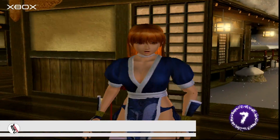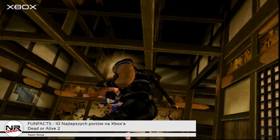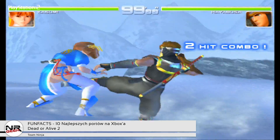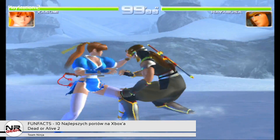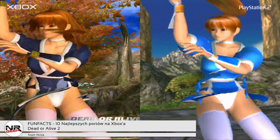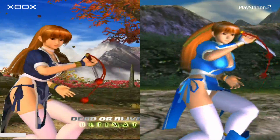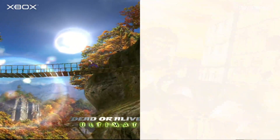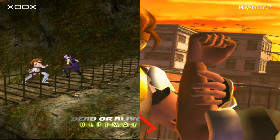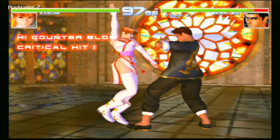Dead or Alive 2. W przypadku tej gry będzie trochę trudniej do wytłumaczenia, bo wyszło aż 9 wersji. Pierwsze porty pojawiły się na Dreamcastie i PlayStation 2 – na PlayStation 2 pojawiło się trochę bugów, łącznie z wieszaniem się całej gry. Wydano wznowioną wersję o podtytule Hardcore z dodatkowymi lokacjami, strojami i postaciami. Kolejną wersją była Hardcore z gwiazdką, wydana tylko w Japonii – gra działała w 60 fpsach nie tylko w walkach, ale i w cutscenkach. Ta wersja była finalną jeśli chodzi o PlayStation 2.